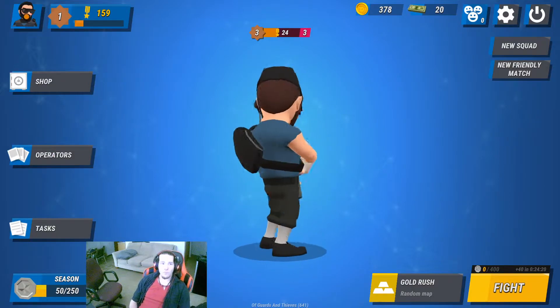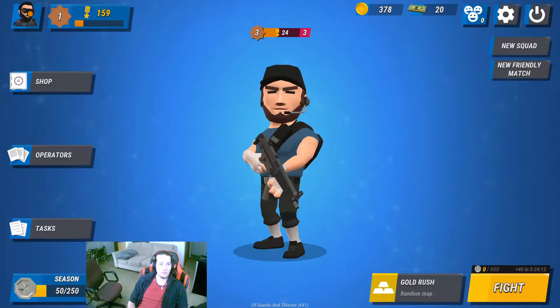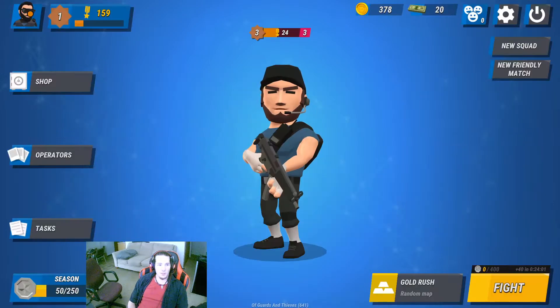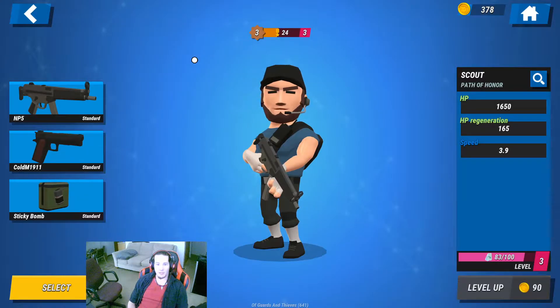You get your little menu up here. As you go along and play, you unlock a bunch of different rewards and different classes and whatnot. They've got a shotgun. You can spend dog tags to level up your operators, some skins, and plenty of gold to buy. These are all the different operators that they've got in the game right now. We're going to be playing as the scout today.